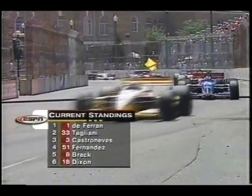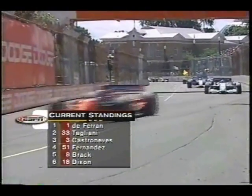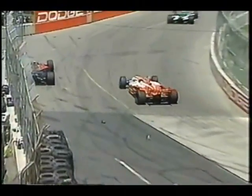Parker and I were just wondering if we'd gotten away from the full course cautions for the day, and all of a sudden the flag is showing at every corner station again. This time it involved Tora Takagi and Oriole Servia. This is heading down into turn three — another fine example of how not to use the brakes in a champ car race. Tora Takagi punts Oriole Servia. Now watch from the onboard from Tora.